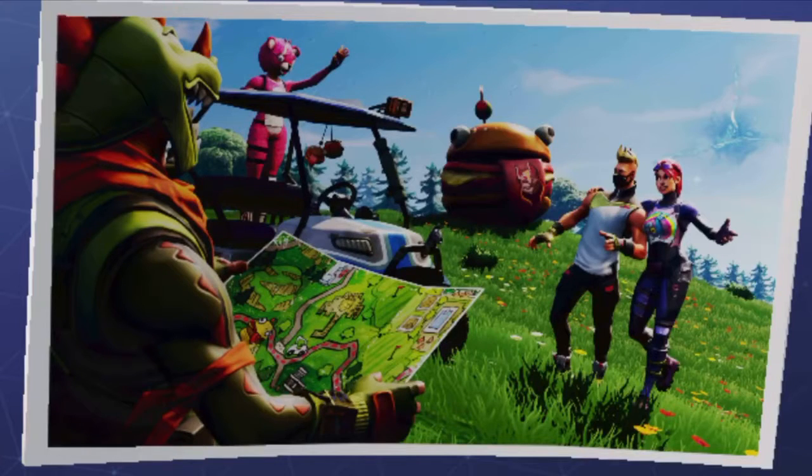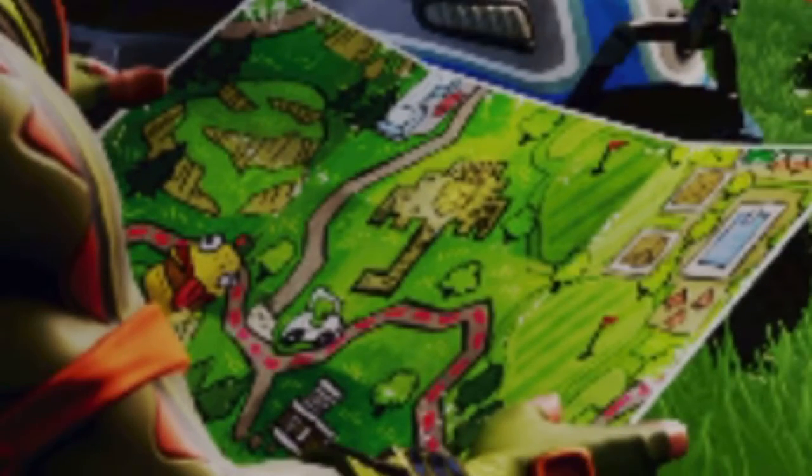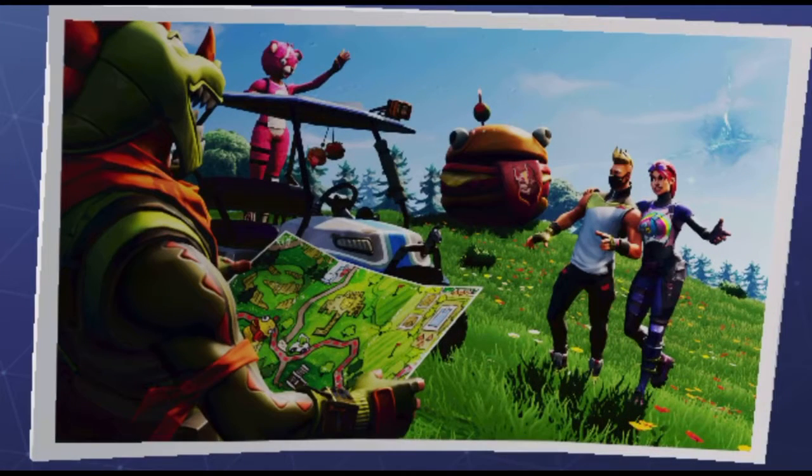When you get the Season 5 battle pass loading screen, there's a little Easter egg or whatever you want to call it. If you look at the map they're holding, in the middle between the motel and Lazy Links, there's a little stone place, and right in the very middle of that stone place you can see a little badge.